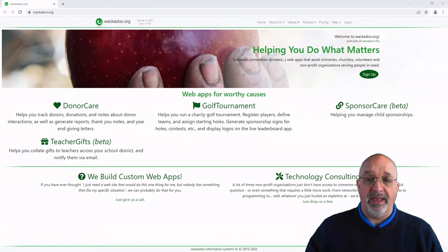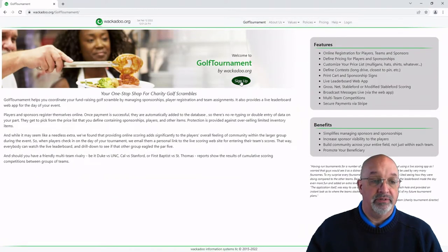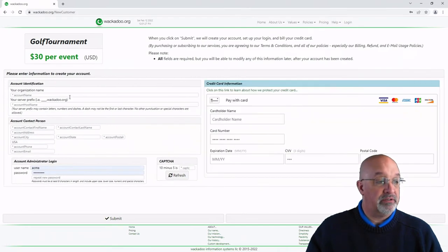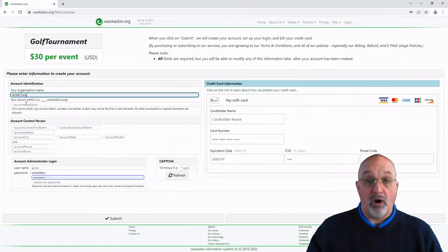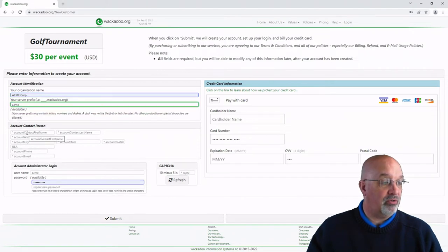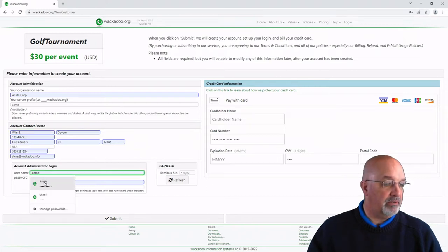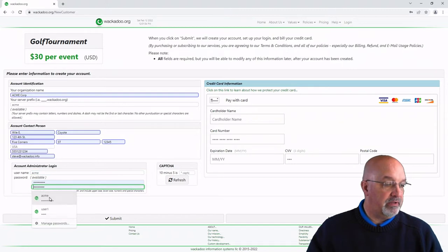The first thing you have to do is to become a Wackadoo customer. For golf tournaments specifically, you go to the golf tournament page and click Sign Up. This is where we gather all the information we need about you. You are Acme Corporation, and we are going to fill in the fields accordingly. You would put in your real contact information because we use this for contacting you and for setting up the relational account with Stripe so that you can receive payments. We're going to use Acme as the primary username.